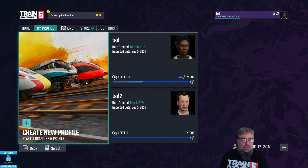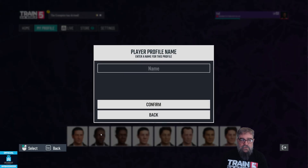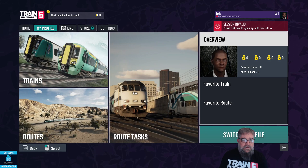We can now switch back and forth, or we can create a new one. Let's go through creating a new one — we'll choose this guy who looks suave and call him TSD3. There we go, now we've got TSD3 connected up as a level one profile.